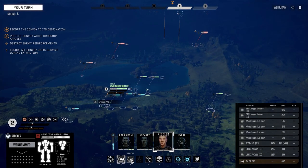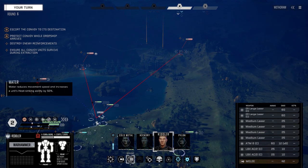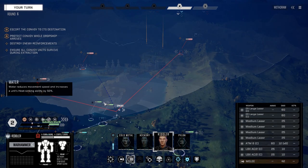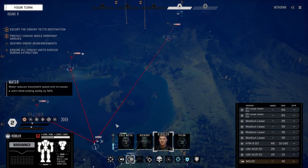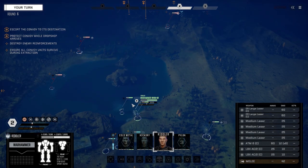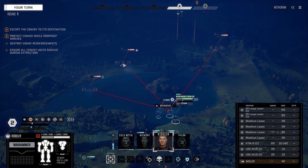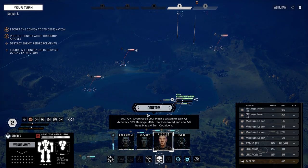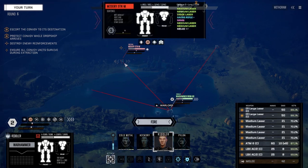Wait for the command to engage that King Crab. You need to move as far as you can. We've got to see the Stalker, because you have to engage the Stalker. We've got a good chance — let's confirm this. Go after this guy and fire. Don't go after that guy — go after the Stalker.